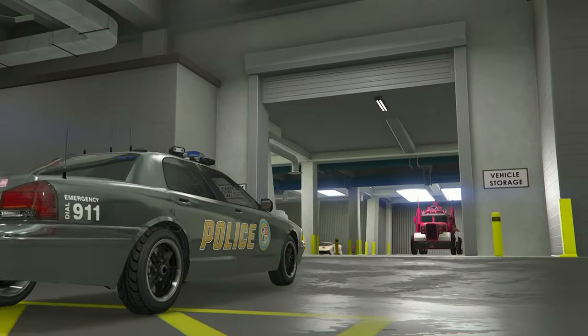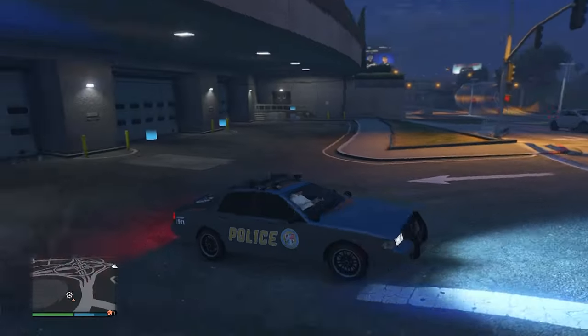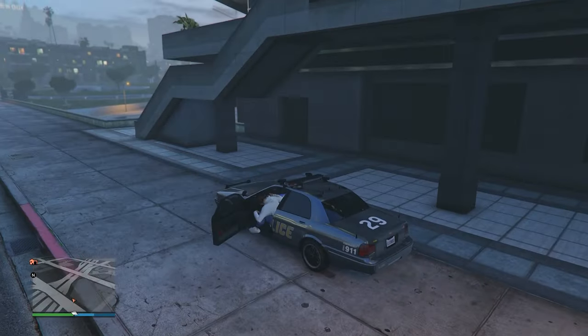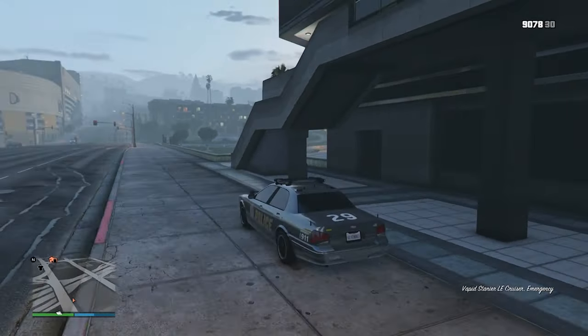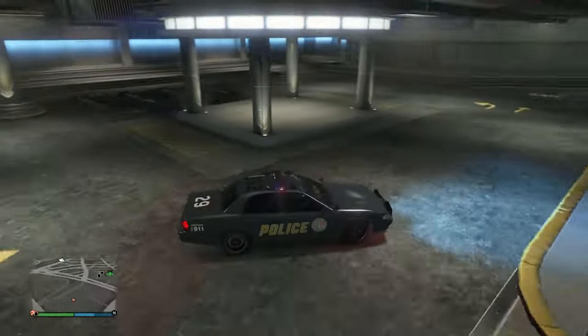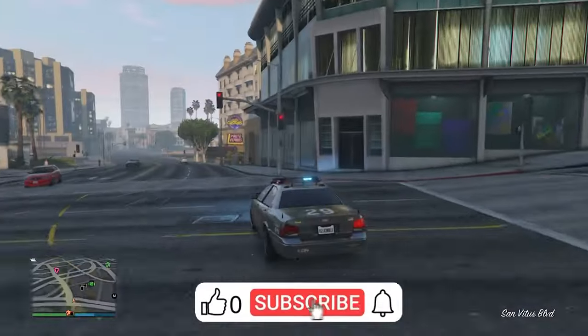So this is the police cruiser we got. The siren pattern on top is actually so freaking sick. This vehicle is literally perfect for role playing — we just need a matching outfit and we're good. We got the FIB badge and a beautiful looking police cruiser. I love how there's the red and blue and then some yellow in the middle — that looks super sick. I could have done a better job with the wheels but it's all right.